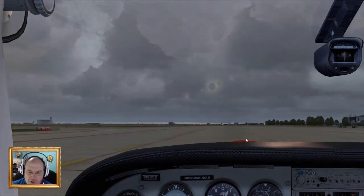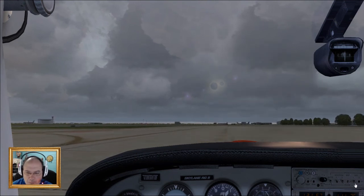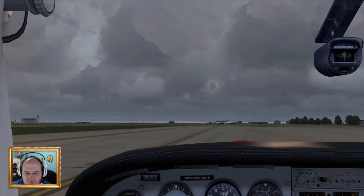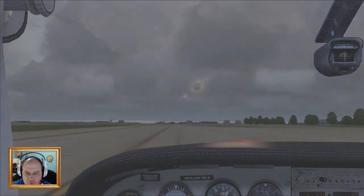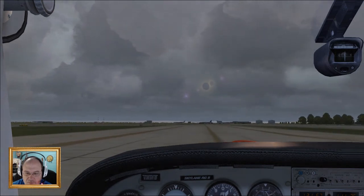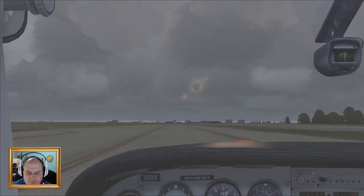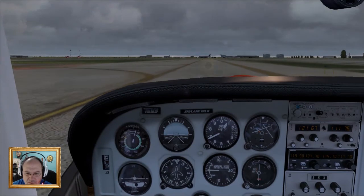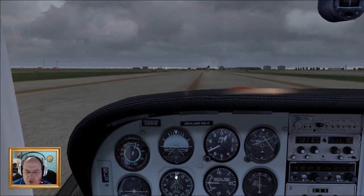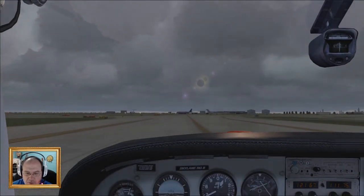Check this out — the reflection here. That looks like leather. Doesn't that look like leather? I mean, I know it's supposed to be, but it's just impressive. Straight on. Okay, we're going the right direction. The heading bug — it depends upon the aircraft, but it should change depending upon which way the taxiway is going. Sometimes it doesn't.